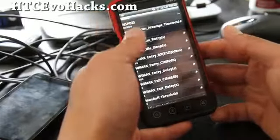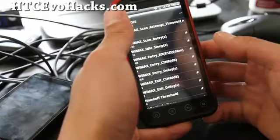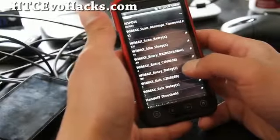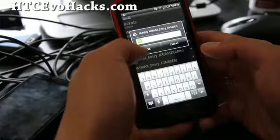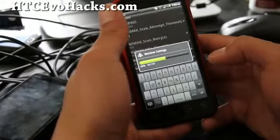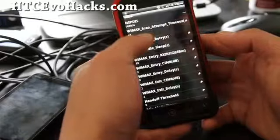What you want to do is find WiMAX Entry Delay. It's set to 5 minutes, which means that if you get disconnected from one of the towers, it's going to take at least 5 minutes before it tries to connect again. Let's change it to 0 seconds.